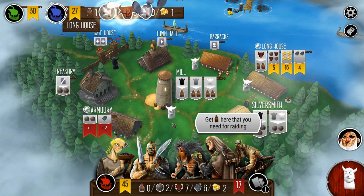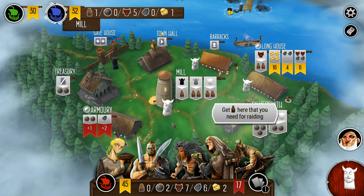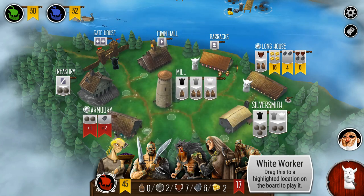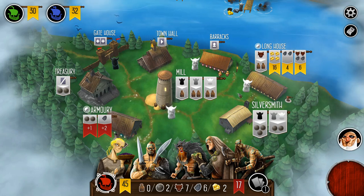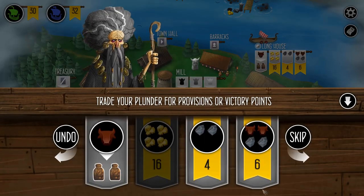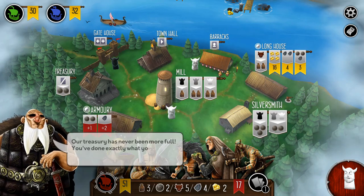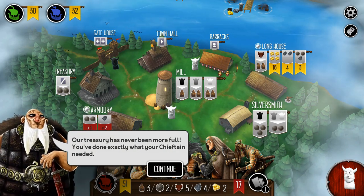I probably should have raided that spot and then taken the longhouse bonus and really crushed it. But as it is, it's going to be pretty tough for my opponents to catch up at this stage — even if they had four gold it would only put them just slightly ahead of me. So by taking the longhouse reward, just taking the one worth the most, that gets us to 51. That's not a bad score. Let's see how the final tally looks.